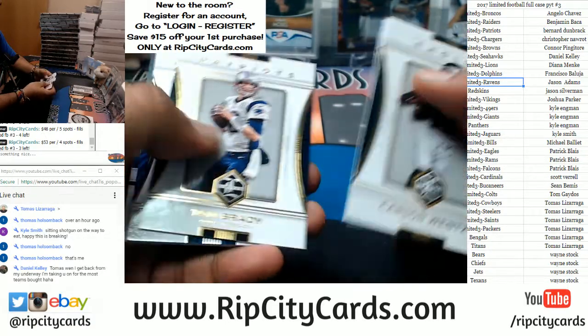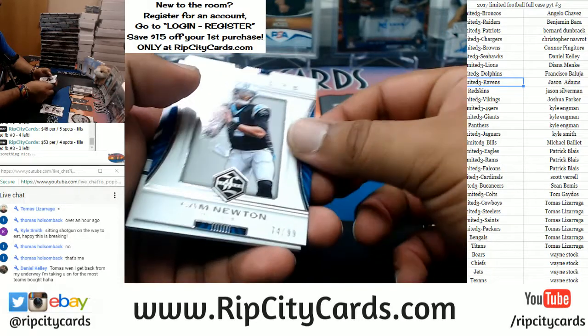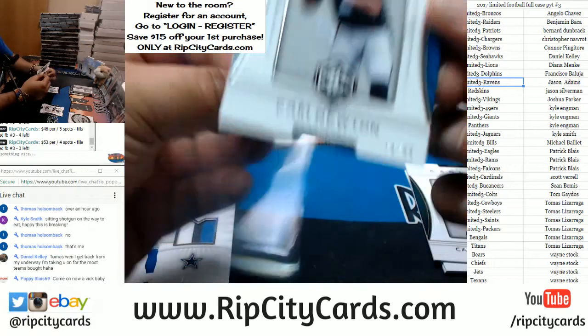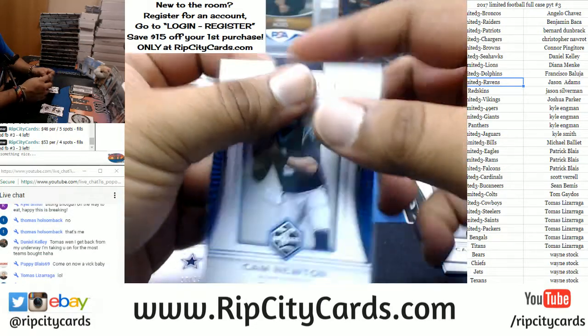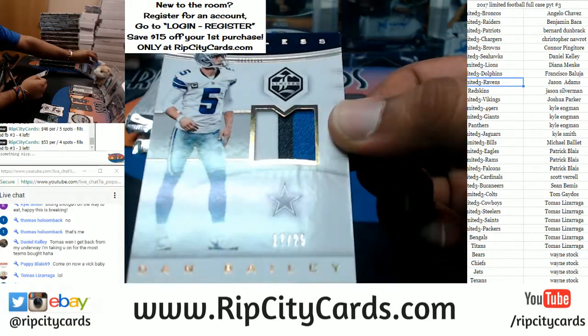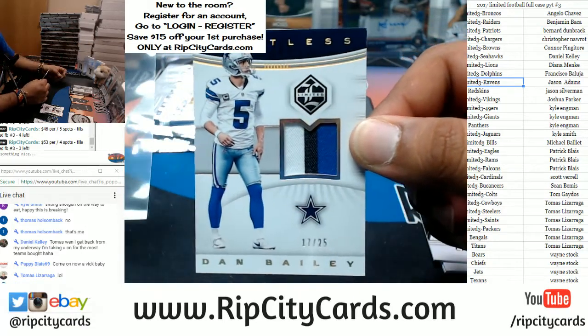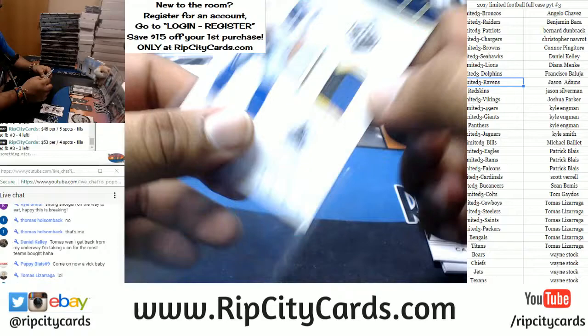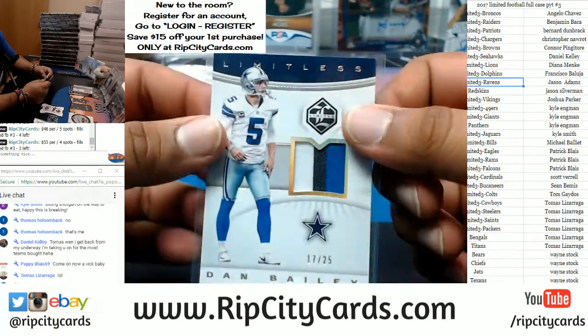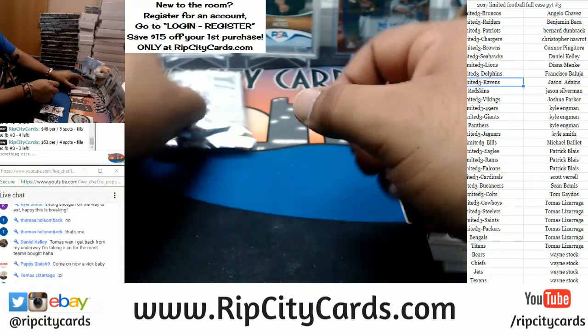A Cam Newton to 99 for the Panthers. To 25, Dan Bailey with a three-color patch for the Cowboys. That's pretty cool.